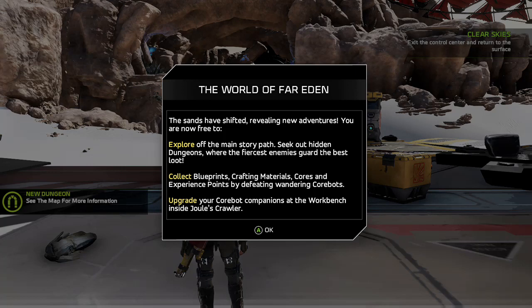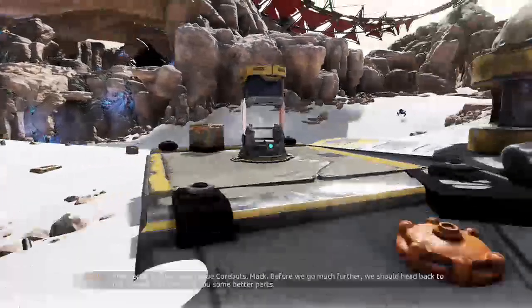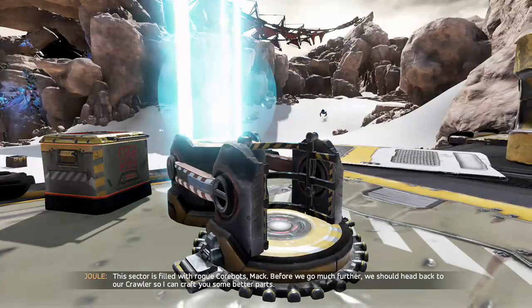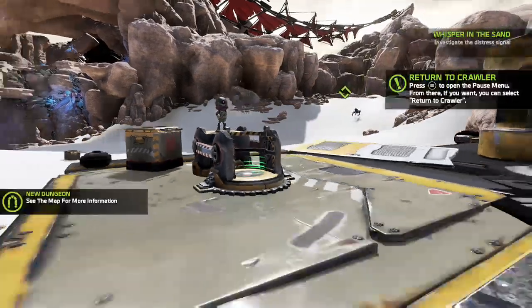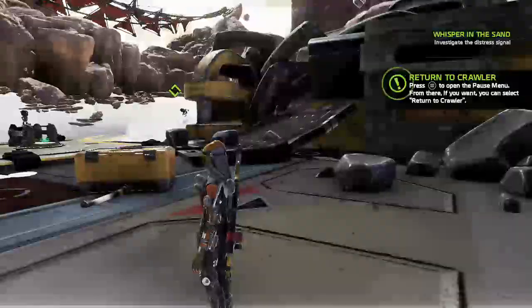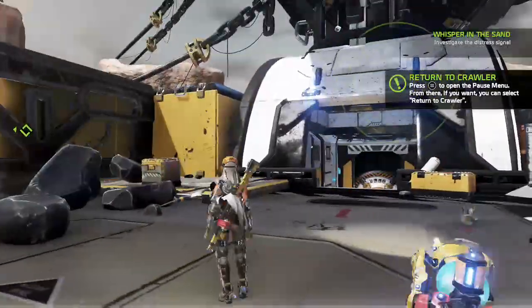The world of Far Eden — the sands have shifted, revealing new adventures. You are now free to explore off the main story path. Seek out hidden dungeons where the fiercest enemies guard the best loot. Collect blueprints, crafting materials, cores, and experience points by defeating wandering core bots. Upgrade your core bot companions at the workbench inside Jules' Crawler. You can fast travel around — it's a little more open now. We should head back to our crawler so I can craft Mac some better parts.